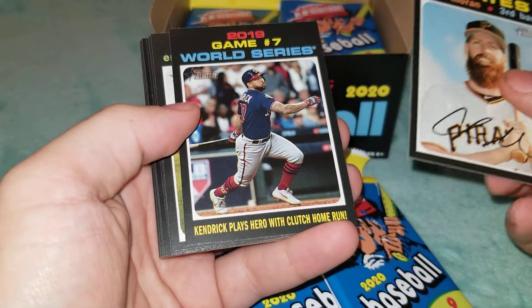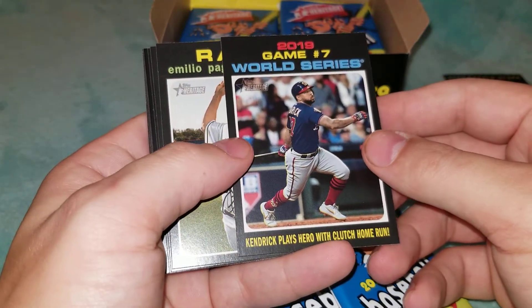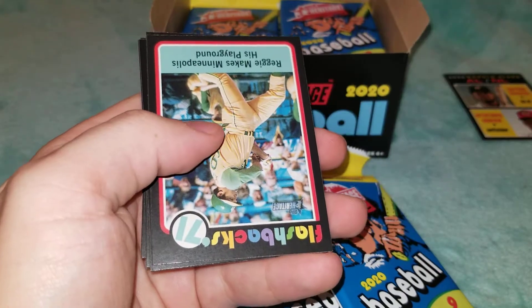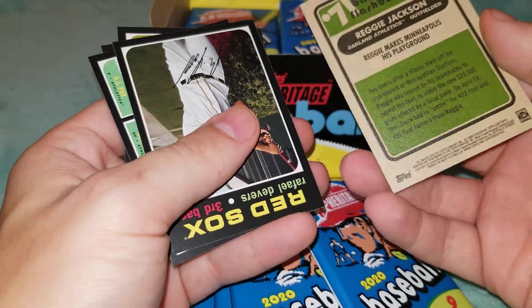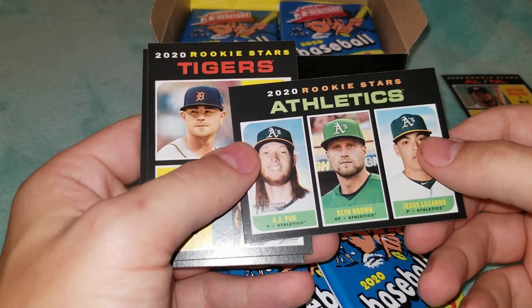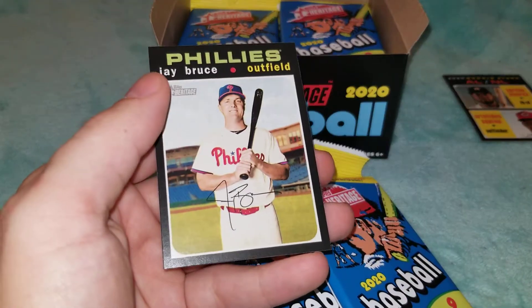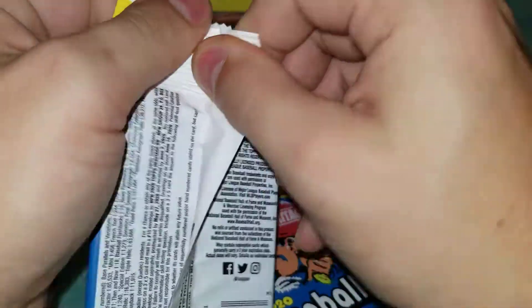All right — Colin Moran, and we got Game Number 7 from the World Series where Kendrick hit a clutch home run. Emilio Pagan, Jose Ramirez, and a Flashback '71 Reggie Jackson — I've never heard of Reggie Makes before, but that's Reggie Jackson. Raphael Devers, some Athletics rookies: AJ Puck, Seth Brown, and Jesus Luzardo — probably the best of those three. Some Tigers rookies: Tyler Alexander and Jay Rogers, then Jay Bruce. Two down, four to go.